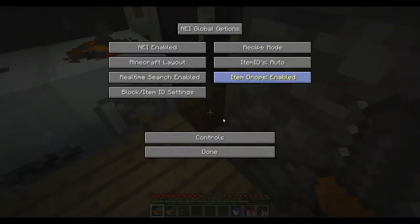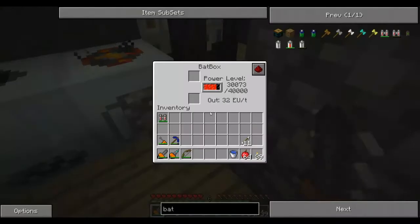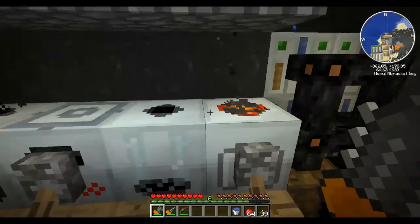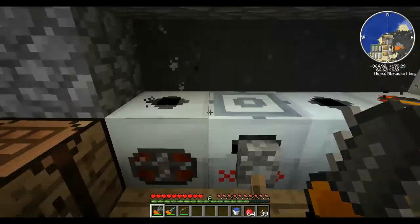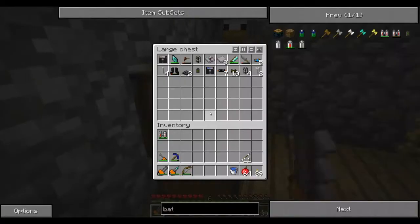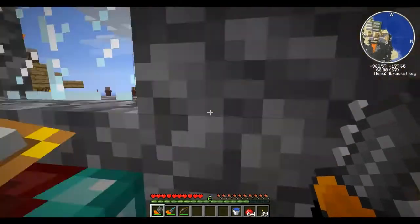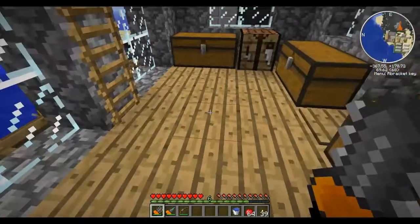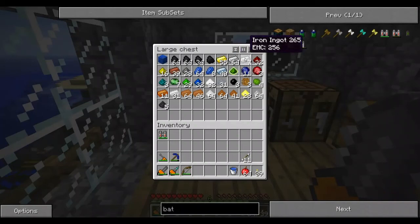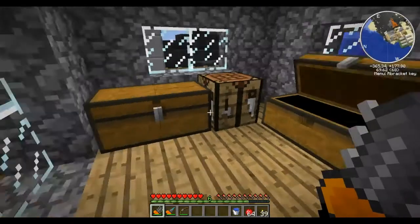Once again it's updated, so I'm back on cheat mode. Got my electric jetpack, my backpack — everything is pretty much the way I left it. Got my little chest here full of things. I have a chest full of different stuff. I've got lots and lots of different dusts here, and I also have lots of iron ingots.